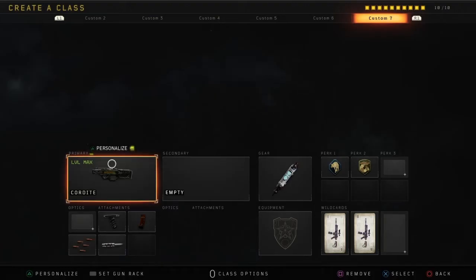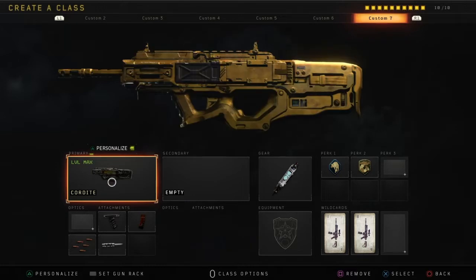What's up guys, welcome back to another video on the channel. Today we have a Cordite class setup. This gun, arguably in my opinion, is the absolute best SMG in Black Ops 4. Easily — this gun, ever since the SMG buff a couple weeks ago, just absolutely dominates.